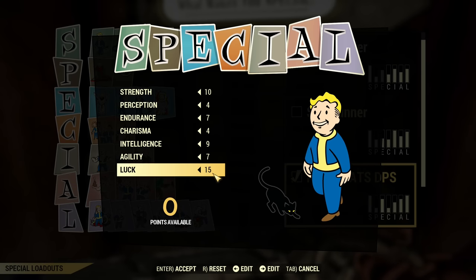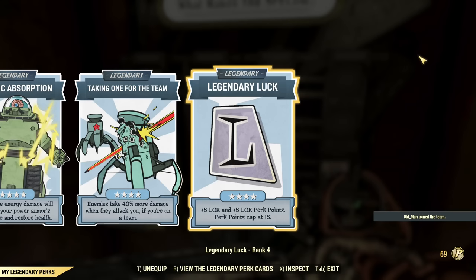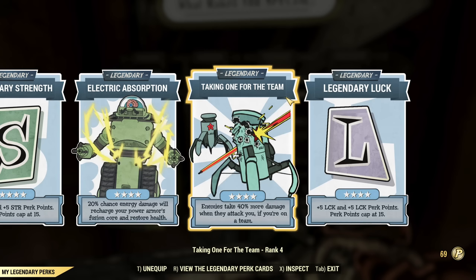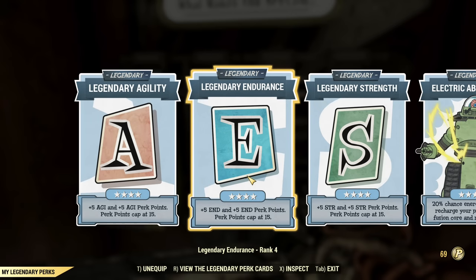It's just so much harder, so I changed my mind and went for 20 luck as a base. Legendary Perks give an additional 5 luck — so 20 as a base — then Taking One for the Team for ultimate damage, Electric Absorption for ultimate tankiness, and then 3 additional SPECIALs: for my case Agility, Endurance, and Strength, although it doesn't really matter which ones you have since you can always swap around the base points. Having all those legendary perks maxed out is pretty much a must.